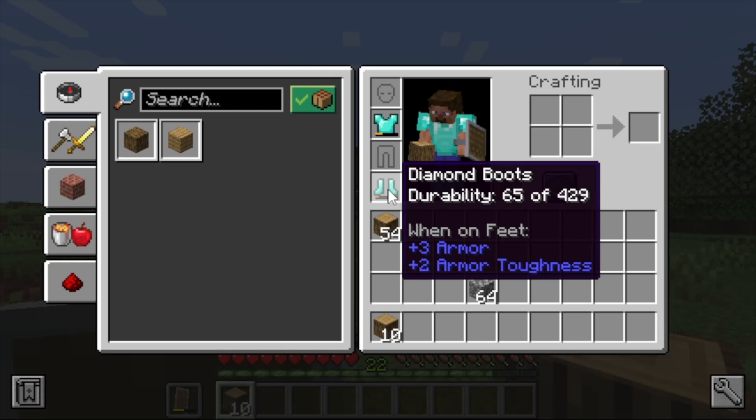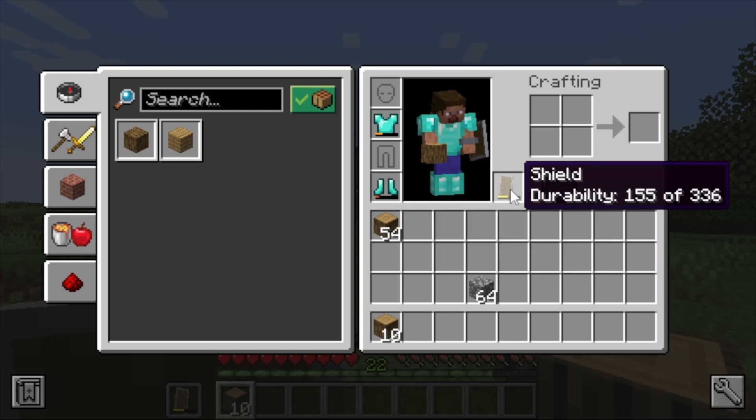Press C again for the offhand group — the final slot in the player's inventory is the offhand slot. It is a single slot and I currently have a shield in there.